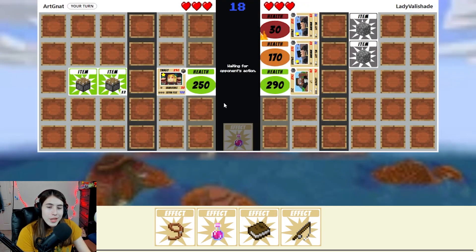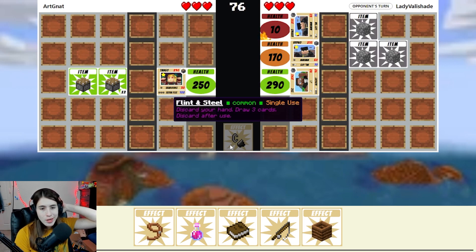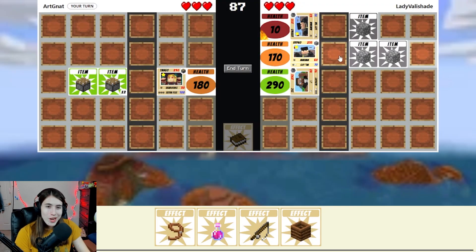Extra flea. The hypno is almost gone. I could move one of their item cards to TFC — that could be good actually. So they're not doing too good on card draw if they have to use flint and steal because they need item cards. Lucky for me, I have the curse of vanishing, which is what I'm going to use. Curse of vanishing — I say no to your ultra rare armor.